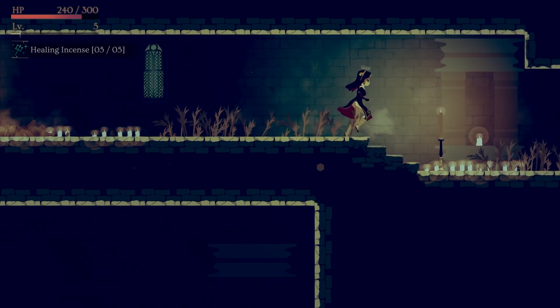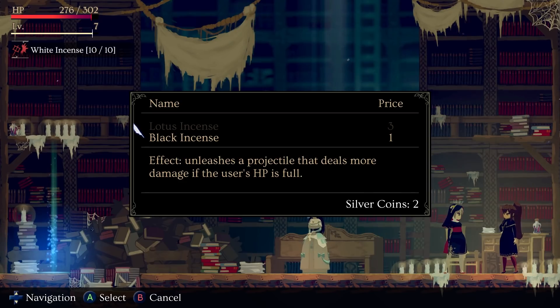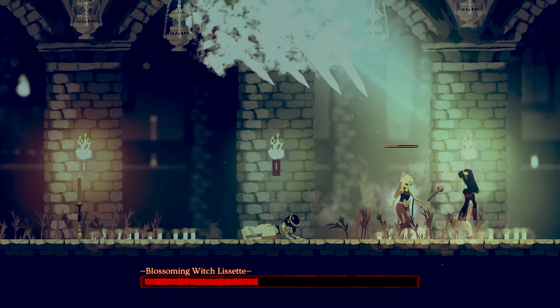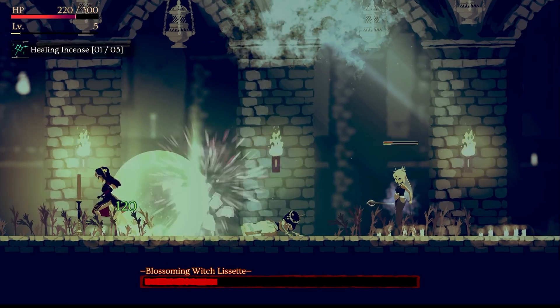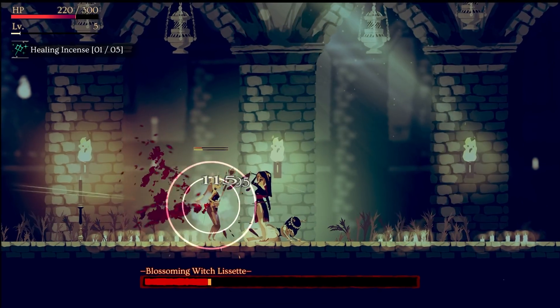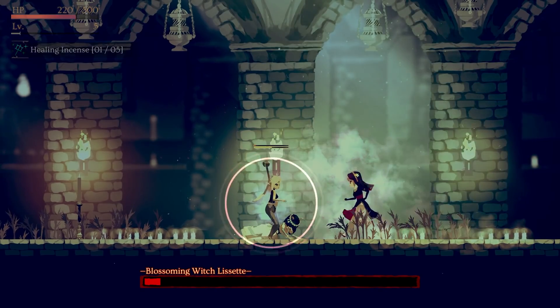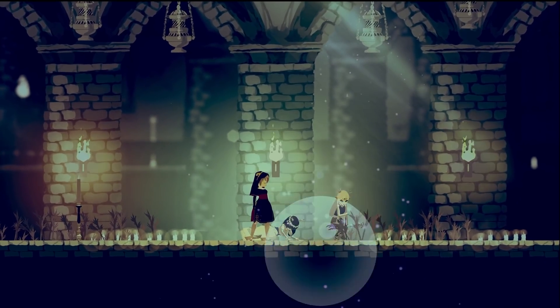You'll also get to equip different types of incense, which each do different things. For example, you start off with green incense, which you can use to heal yourself with limited charges between save points. There's also passive incense, like one that regenerates health whenever you kill an enemy. I beat the heck out of Momodora: Reverie Under the Moonlight and thought I was pretty good at it by the end, but Minoria has kind of kicked my butt hard so far whenever I haven't been paying close attention. I think it lacks some of the charm of Momodora, but I'm still having a great time so far and I'm looking forward to playing more.